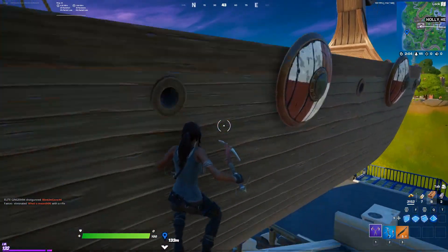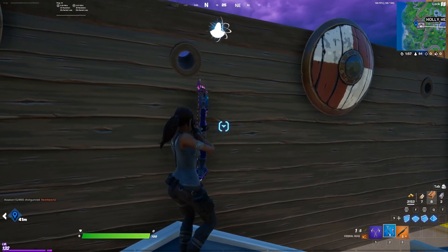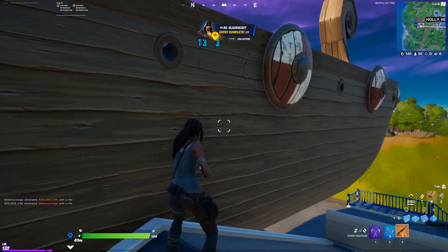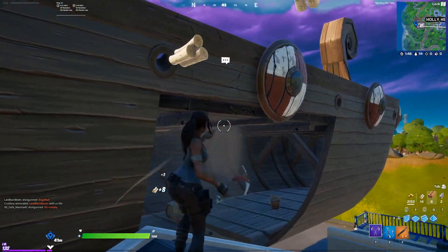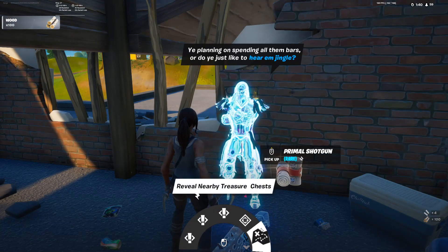NPC number 40 is Blackheart, and he can be found here on the map, west of Holy Hedges. He's one of the NPCs that you have to actually fight first before you can interact with him. Once you kill him, he's instantly going to respawn. And then when you interact with him, you can get three different quests, you can get a bounty, and you can reveal all nearby treasure chests.